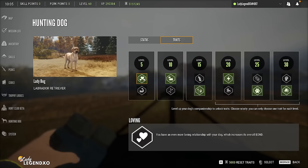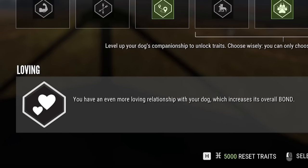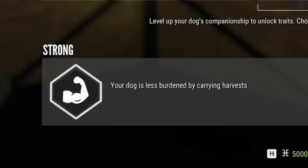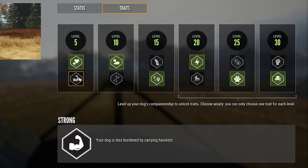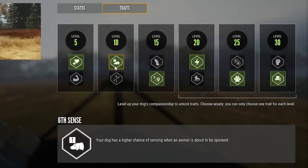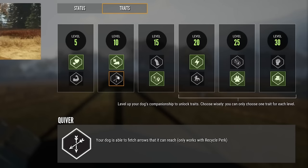This is definitely a great way to sit, destroy a pile of geese, and level up your lab nice and fast. Now let's look at the traits. Every five levels you level up your lab, you'll be able to choose from two different traits. At level 5: loving — a more loving relationship increases overall bond — or strong — your dog is less burdened by carrying harvest. I chose loving. At level 10: sixth sense — your dog has a higher chance of sensing when an animal is about to be spooked — or quiver — your dog can fetch arrows, but only works with the recycle perk. I went with sixth sense.